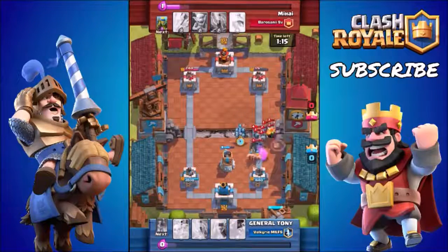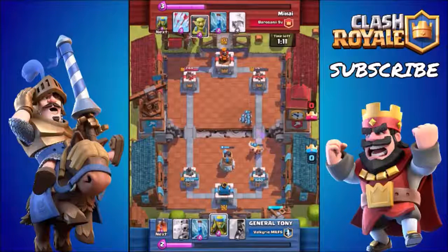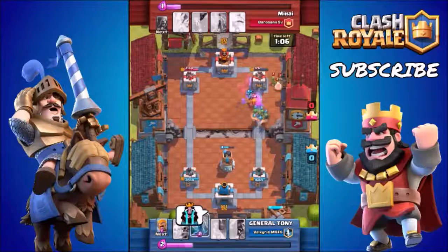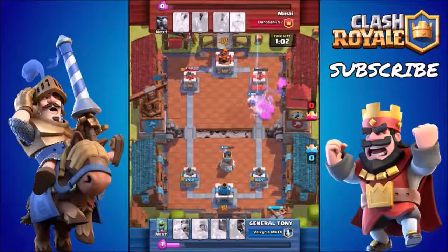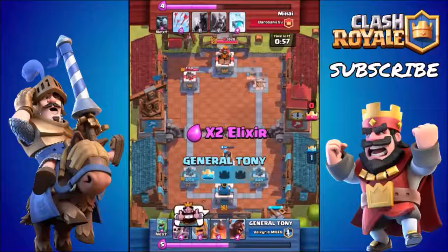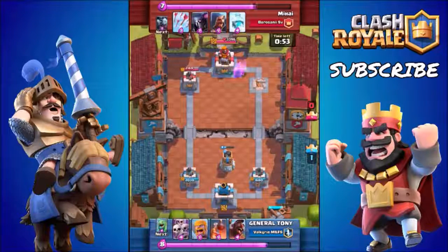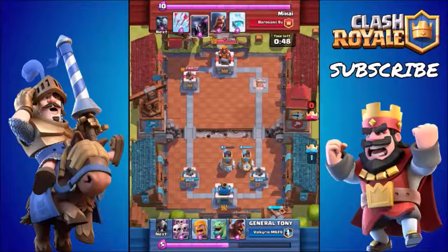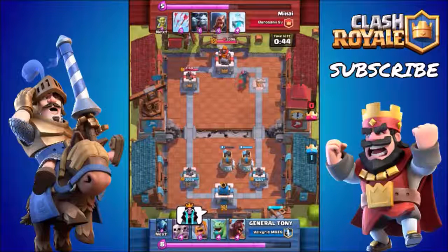Moving on to the final and largest category — this covers every other troop: Barbarians, Dragons, the Witch, the Musketeer, and loads of other units. These cards both defend and attack — they're fantastic, like that one person in school who was good at everything. For me there is only one card that really stands above the others, and it's the Barbarians. Barbarians are so optimal — you can use them in so many different situations.